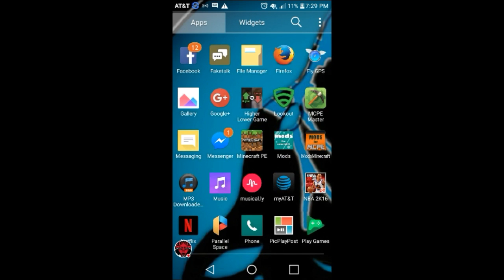The app is called Fly GPS. It's in the top right hand corner, it's blue. It looks like a compass but it has white wings on it. So I'll say again: blue, Fly GPS. That's the app you need — if you don't have this app you cannot hack it. It's the only app you need and you don't have to download anything else.